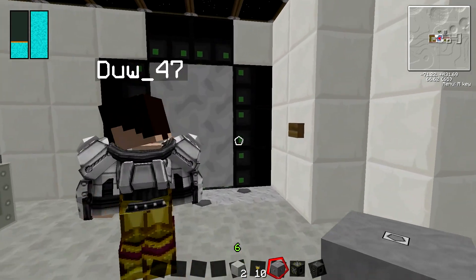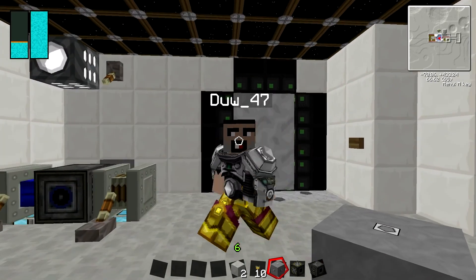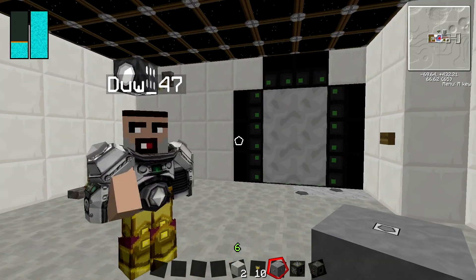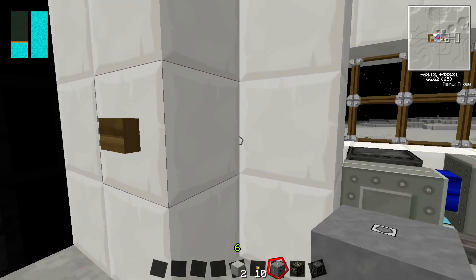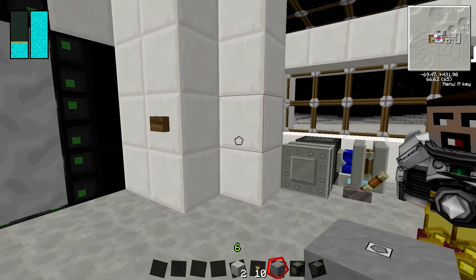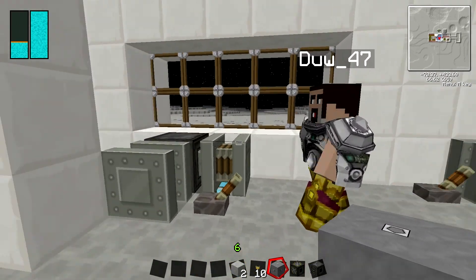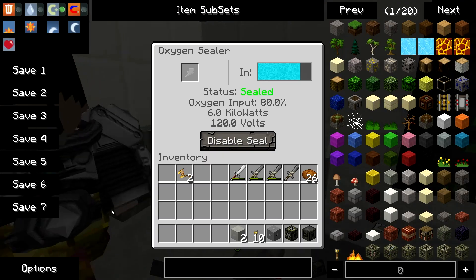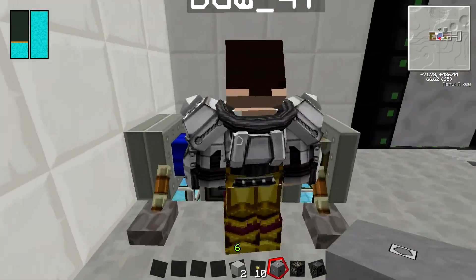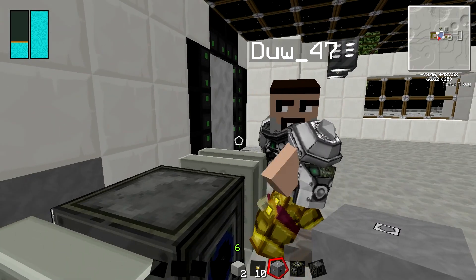So depending on the size of the room, the more sealers you will need. As you can see in this room, it's like 14 by 14 by 4, and it needs two sealers. It doesn't matter where they are on the side. So as you can see we've got the sealer — this one's 100% and this one's 80%. And if this one was like 79% or something, we wouldn't have a seal.